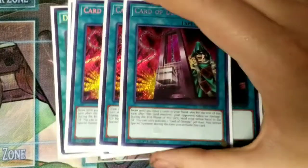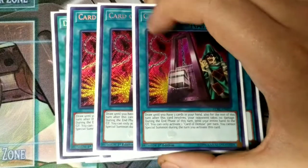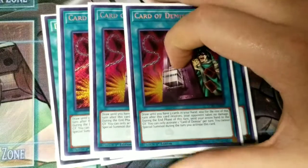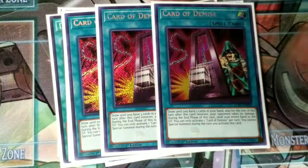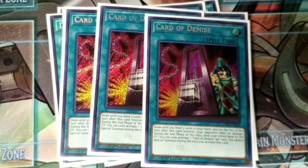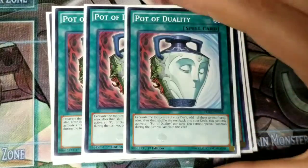Next, you run three Card of Demise — really good, just raw draw power. Most of these spell cards are power spells just to help you draw more cards and dig deeper in your deck for resources. You definitely should be playing three of it, because you almost never special summon unless you summon off of True King's Return, which you do sometimes, but it's at one so it doesn't happen much. Same thing with Pot of Duality — you almost never special summon, so Pot of Duality is always live. You run three of it.